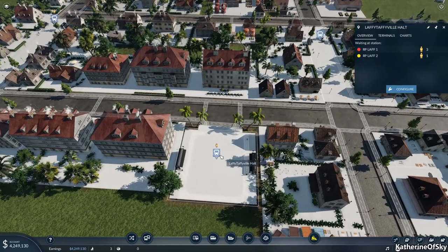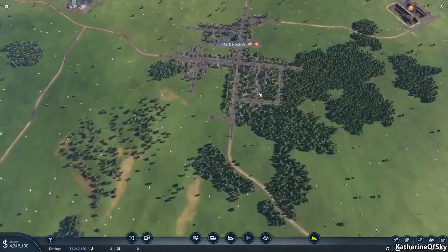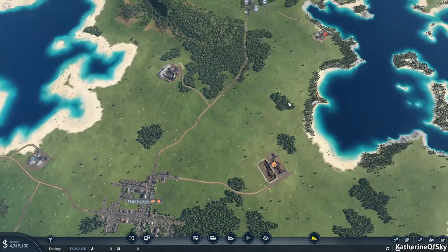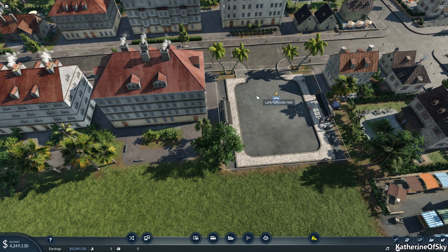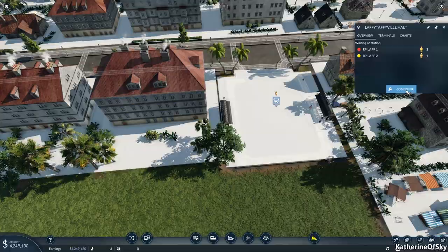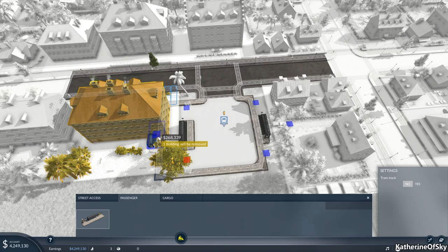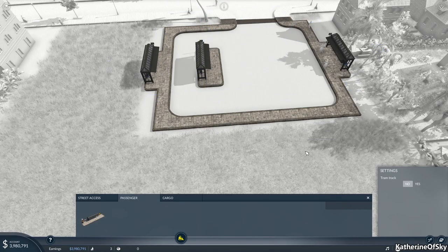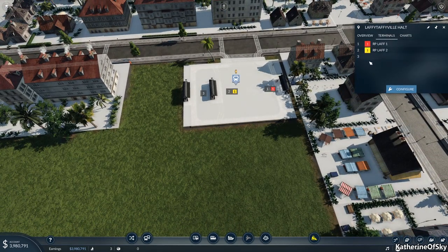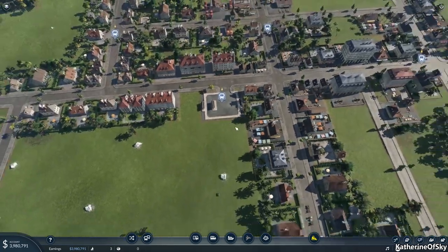You can see the maintenance cost is already coming in. They're nicely spacing themselves out — this one is going toward this station, this one is going over here. Meanwhile, we're going to start another city grouping of transport stations. We can already see there are passengers waiting by the station icon — that's a very good sign. We actually need another platform on Laffy Taffyville because we have to have a line going to Mark Foxton.